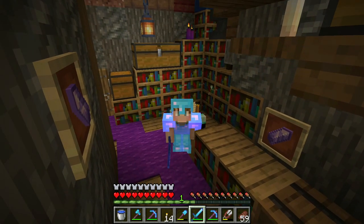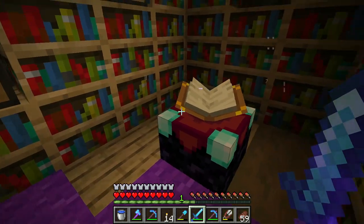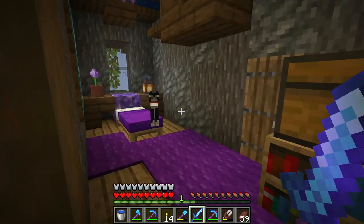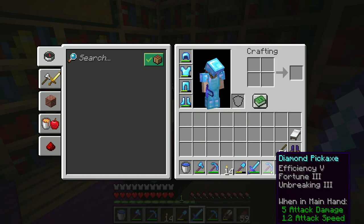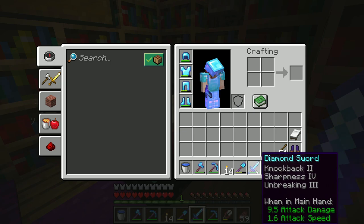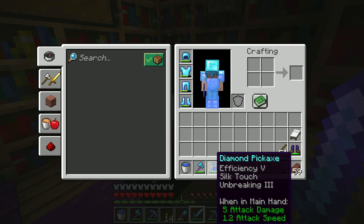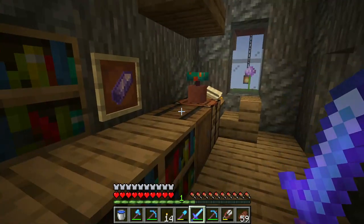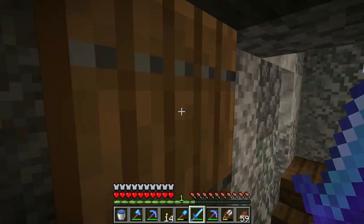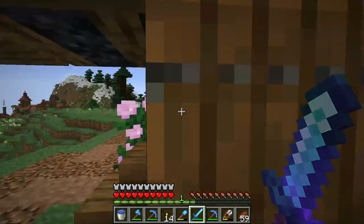Hello everyone, welcome back to our Minecraft 1.19 let's play, hope you're having a good day. I've just been spending a little bit of time getting myself nice and enchanted. We've got efficiency 5, fortune 3, sharpness 4, knockback 2, unbreaking 3 sword, an efficiency unbreaking shovel, silk touch pickaxe, and a silk touch axe with smite 3 on it. I didn't even know you could get smite 3 on an axe.